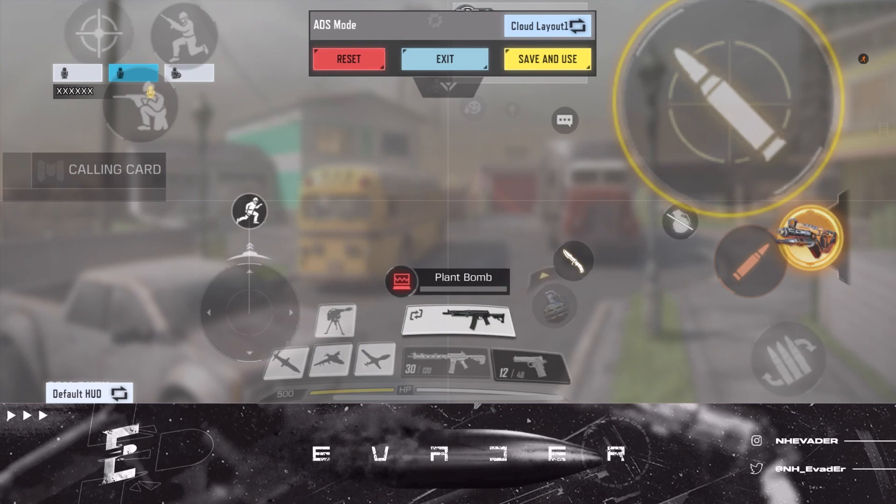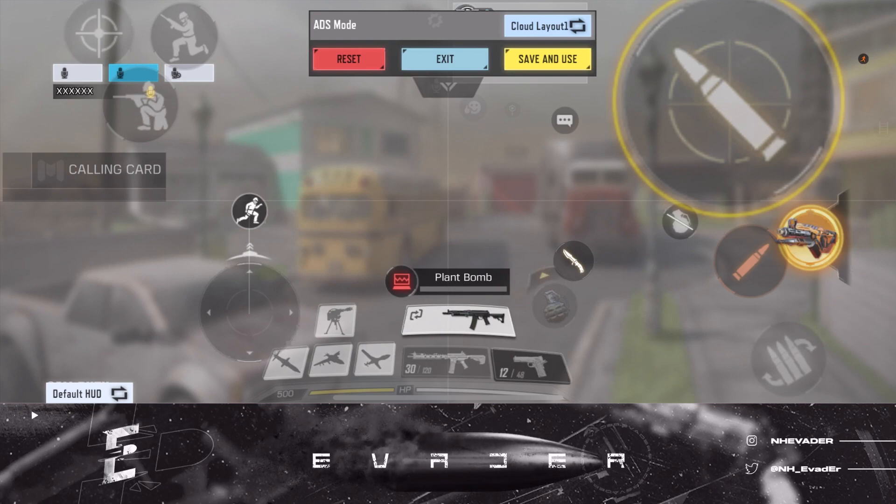The fire button is really huge. I have my ADS, jump button, slide button, and crouch button on the left, fire button on the right, mini map in the middle, and then the rest of my stuff on the side of my screen. That's kind of how the layout looks.